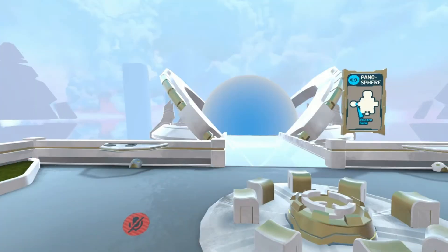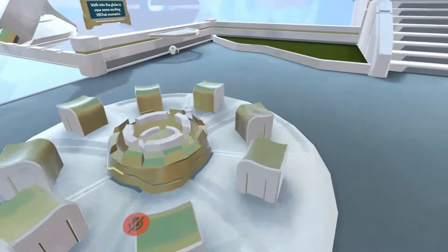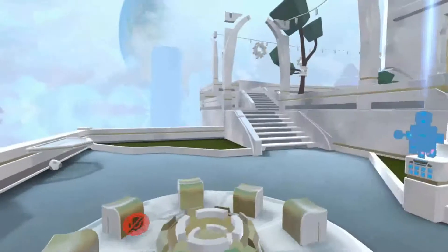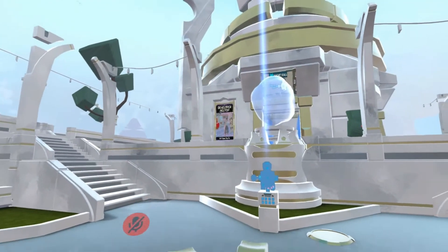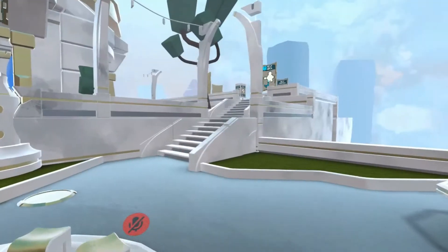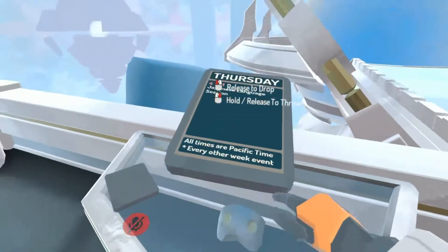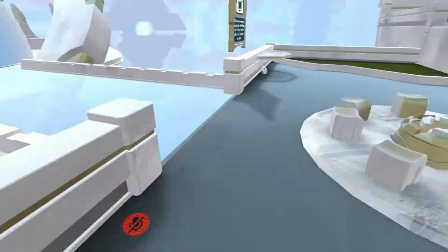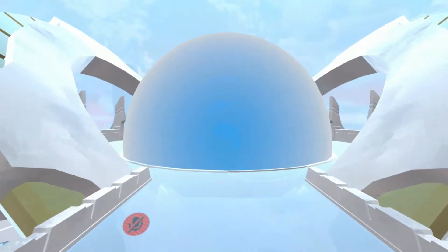The next location we're going to is the Panosphere. It doesn't look horribly exciting when we first get here, but it gets a lot better. There are a couple of seating areas so if you come with your friends you can sit down and have a nice conversation. You can see the event hall from here — there's a large billboard on the side with event information about different events occurring during the weeks. They even have some PDAs over here that do the same thing. But they also have this big huge sphere here — let's go check that out.